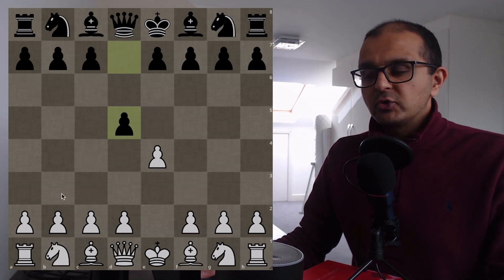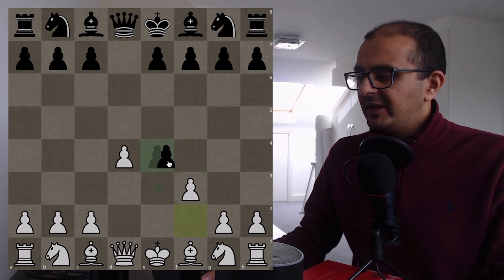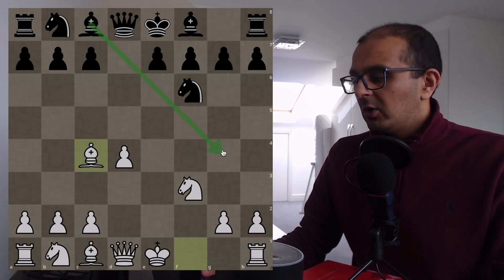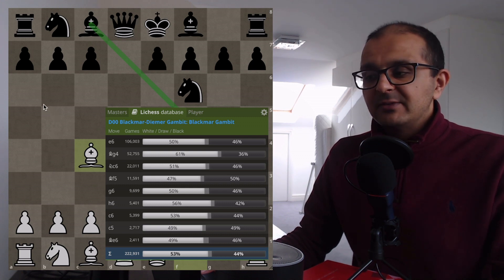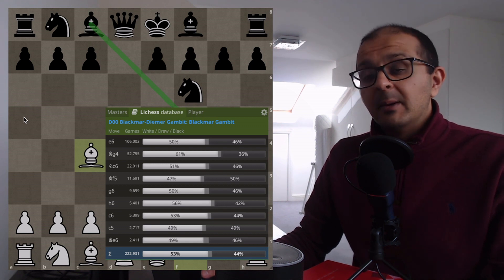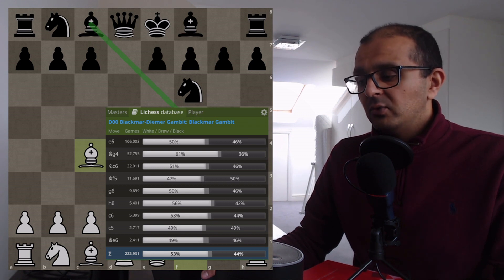You might think this is just hope chess — you're just hoping they play Bg4. If you go into the Lichess database, Bg4 is the second most popular move. What I found amazing is that all the top five moves in this position can lead to trouble for Black. I'm going to go through briefly: e6, Bg4 which we've covered, Nc6, Bf5, and g6, and show how Black can get into trouble if not paying attention.